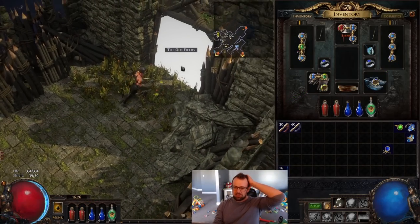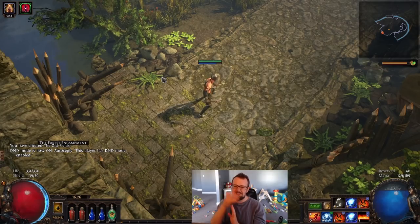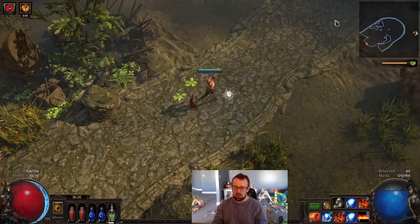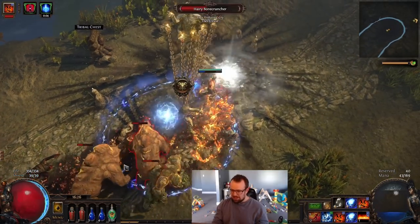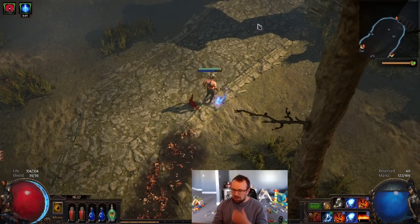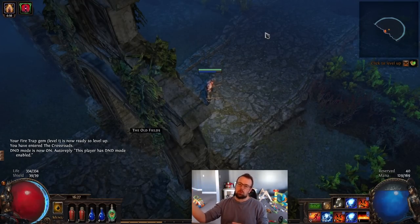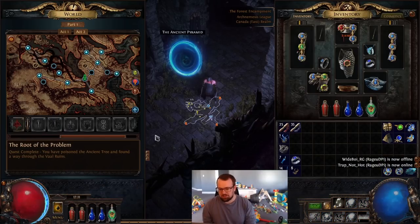I should have recorded my initial setup with Spark but forgot, so right now I'll show you what it looks like currently — we just killed Merveil with Flame Wall and Fire Trap, and I'm probably going to level with this setup until we get to our first lab. Once we do the first lab I think we can switch into Righteous Fire, but I'll give you a demonstration of what this looks like currently.